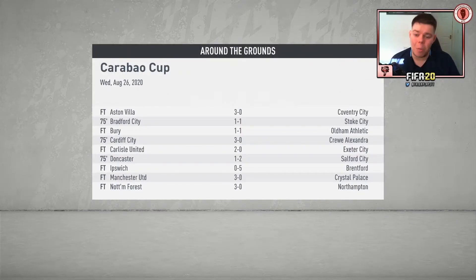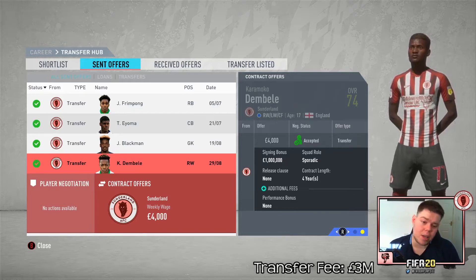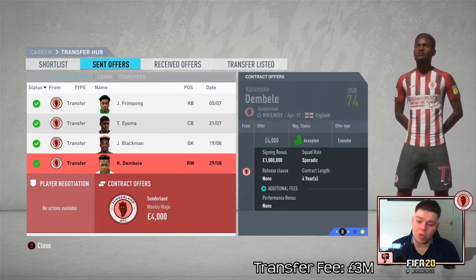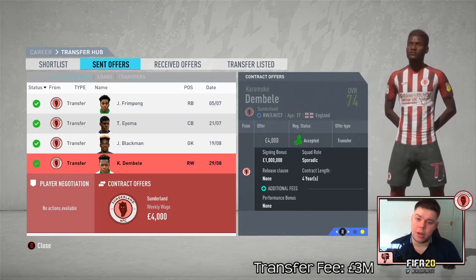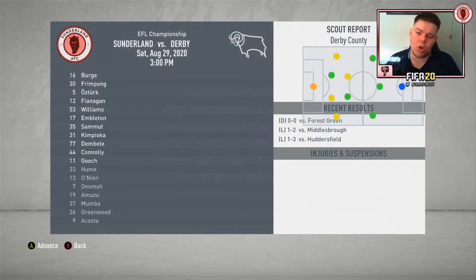Karamoko Dembele is now officially part of the club — 74-rated, squad role of sporadic, four-year contract with a £1 million signing bonus and £4,000 a week. He'll come in and slot into the rotation team, replacing Duncan Watmore who will vacate that space.